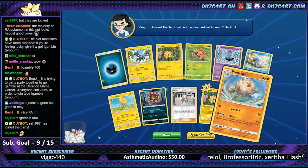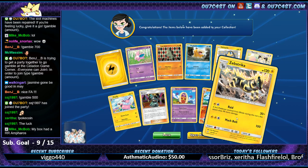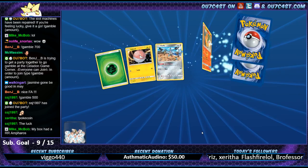Primeape, please. Black side of Rainbow Rare Ampharos - please, no! Why do you do this to me?